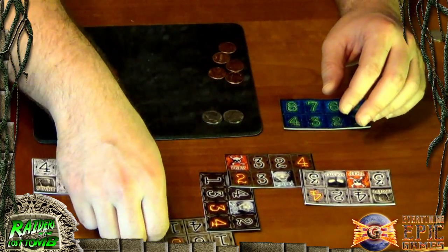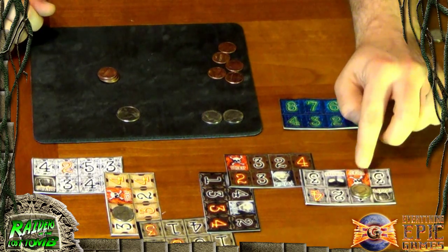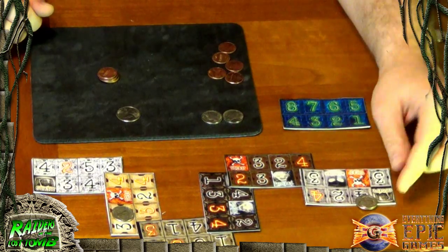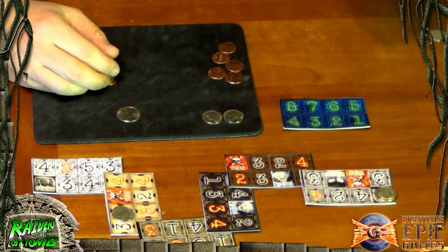To win, the player with the grail must reach the escape tile before being robbed by the other player or before the boss monster seals the tomb. When the grail player is adjacent to the escape space, on their next turn they must roll the same number as that space to escape. Once they reach the escape with the grail, they automatically win. The player without the grail can never leave the tomb without it, and if the grail player escapes first, the other player loses.